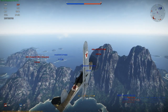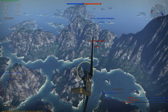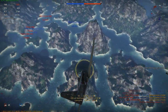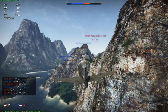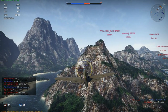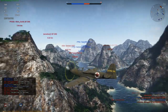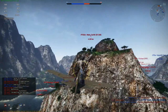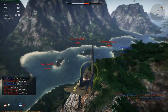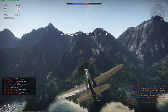Right now we're seeing the P-63 King Cobra in arcade, and in arcade it performs a lot better than in historical battle. You can kind of see right there the main reason you're going to fly this — it has four .50 caliber machine guns and one .37mm cannon. Between those five guns, that is a considerable amount of firepower, and all you really need is to land one .37mm shell and your foe will explode in front of your eyes.